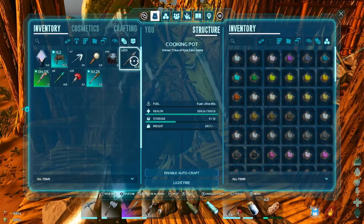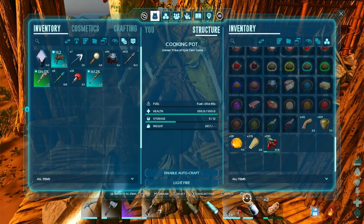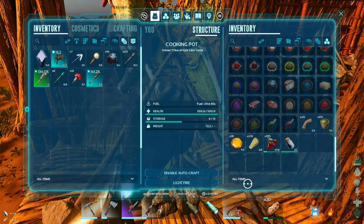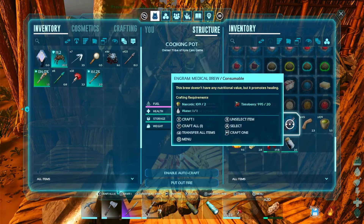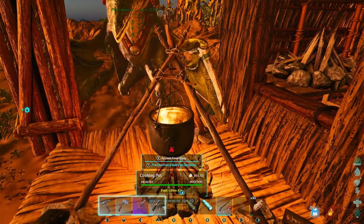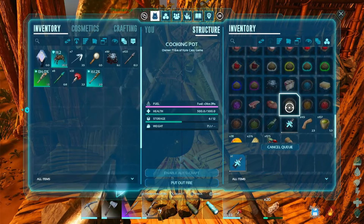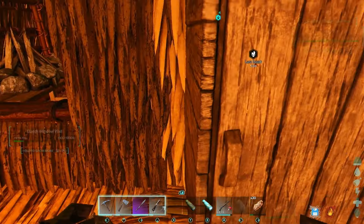Narcotics, tintos. Do I have water in there? I do not. So let's transfer that. Light fire. I can make one. Oh, I don't need to keep the water in there, do I? Why can't I? Why was I using the other stuff for the kibble? Hmm, that's kind of weird.